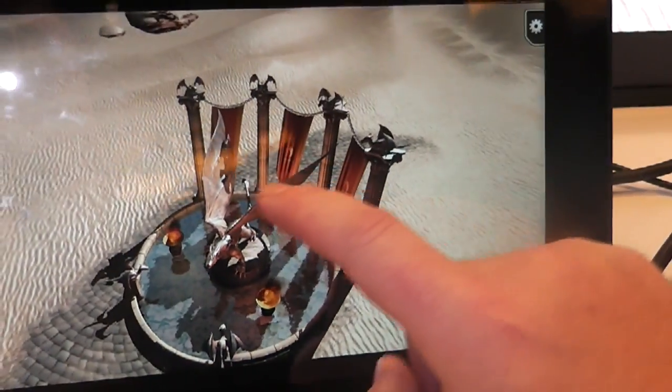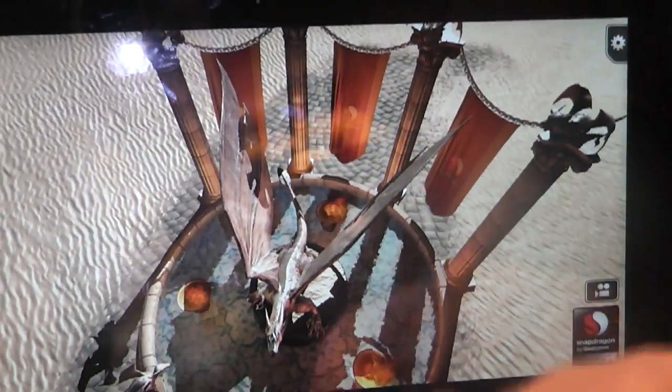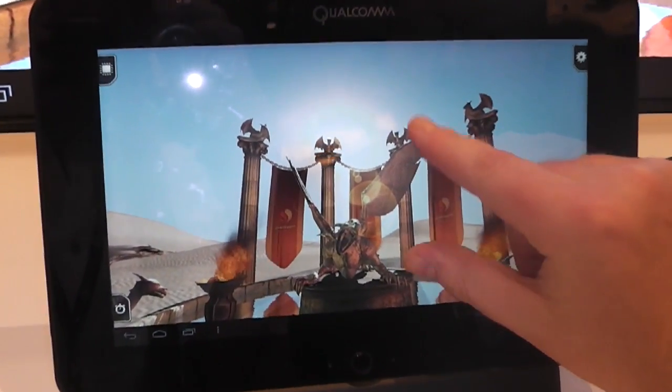Another thing that we have is the water. By panning in here, you can see the refraction caused by the water, and when I zoom down and change the angle of incidence, you start to see more of the reflection.